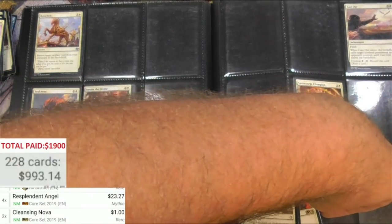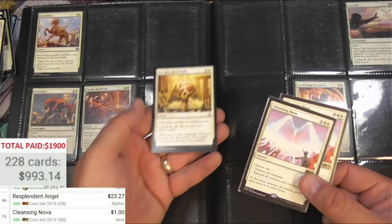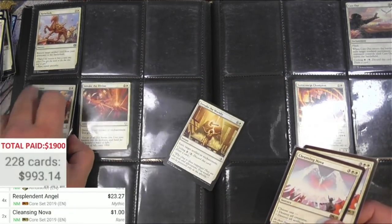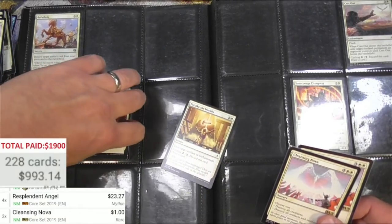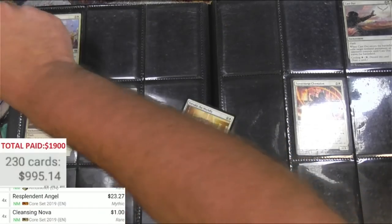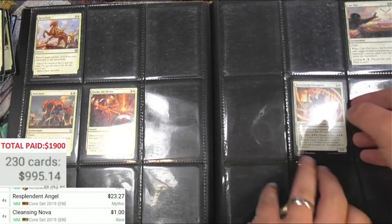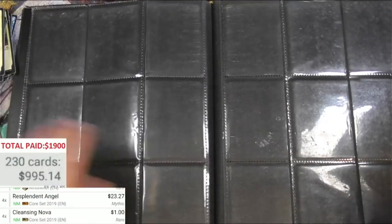Forsake the Worldly — oh hold on, there was a secret one behind there. There's two Cleansing Novas behind this Forsake the Worldly. I have to check behind some of these other ones to make sure I didn't miss anything. They're all pretty much the same — so that might just be a fluke. That was white — here we're into green.